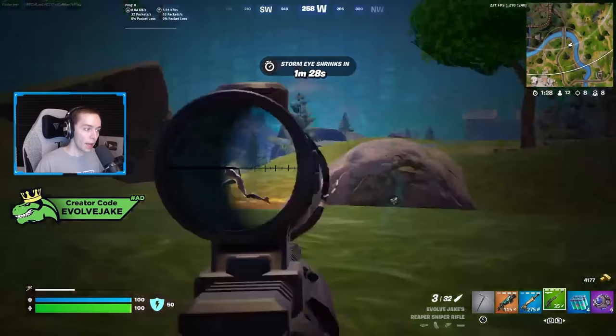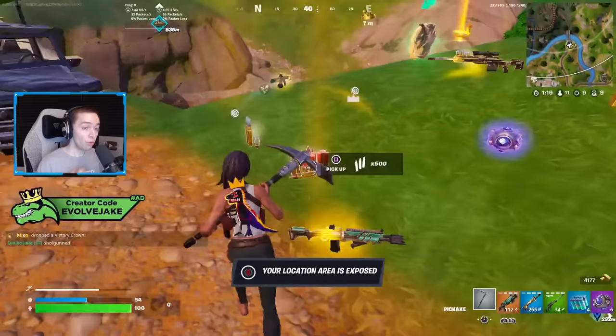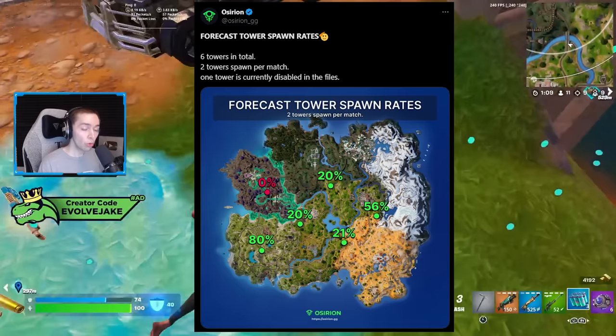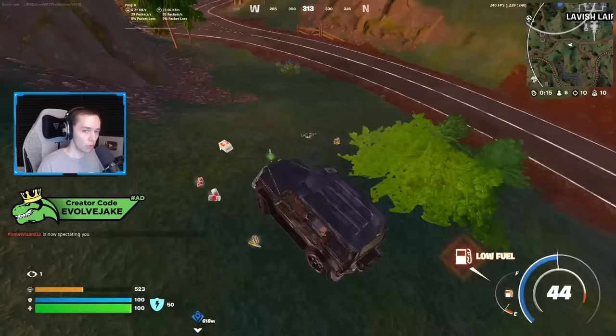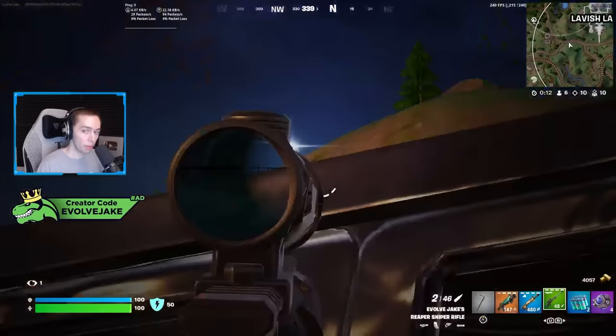Being able to travel without potentially getting sniped is huge — the more prominent snipers are in the game, the more high-value cars are. Radio towers have also returned this season with a few changes. The bosses take longer to eliminate, and only two radio towers spawn per match instead of three. There's also no longer a 100% spawn rate radio tower near Reckless Railway. You can see which towers are active as soon as the match starts by checking the map, and the boss will spawn about 30 seconds into second zone.